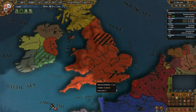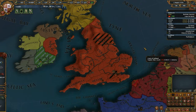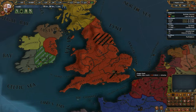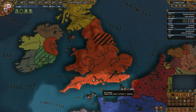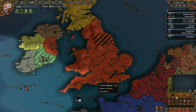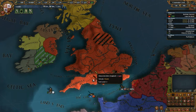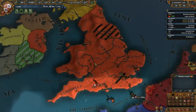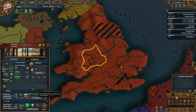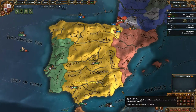Rebels will attack you, act like normal enemies, and siege your provinces. If you do not counter them and your army gets routed, they could break your country, forcing you to accept their demands. Every different rebel type has its own demands. Pretender rebels want their pretender to become king. Lollard heretics want to make the Lollard heresy official, or gain more autonomy. The worst kind, to my mind, are the patriots and nationalists.